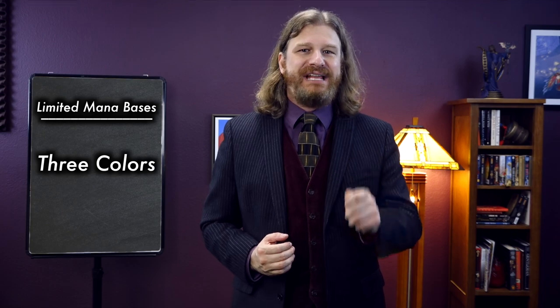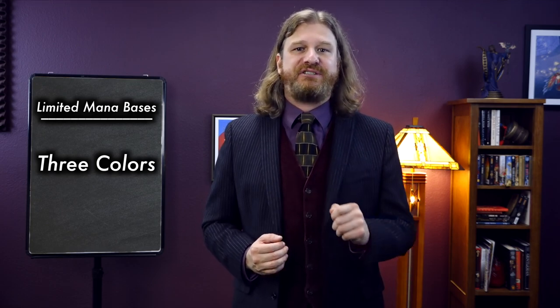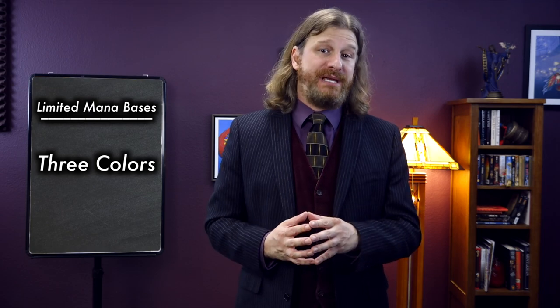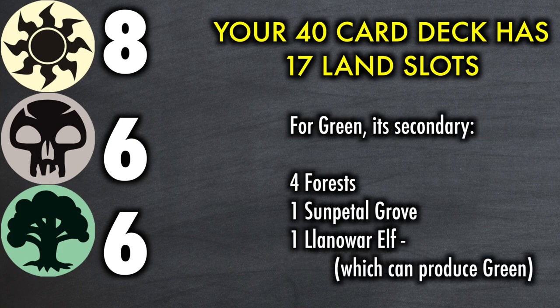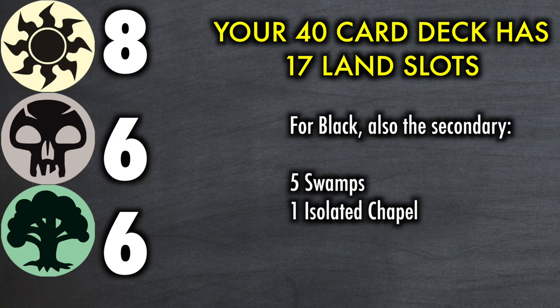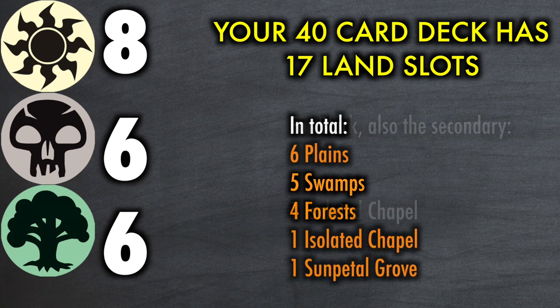Let's take for example a limited 40-card deck that is white, green, and black. It has 17 lands and needs to accommodate eight sources for white, its primary color, and six sources for both green and black. Here's one way it might be accomplished. For white, the primary color: six plains, one Sunpetal Grove, one Isolated Chapel. For green, the secondary: four forests, one Sunpetal Grove, one Llanowar Elf which can produce green. For black, also secondary: five swamps, one Isolated Chapel. So the total composition of lands for this deck would be six plains, five swamps, four forests, one Isolated Chapel, and one Sunpetal Grove — 17 lands total.